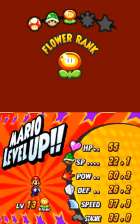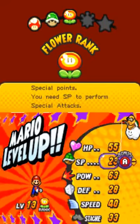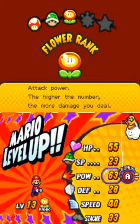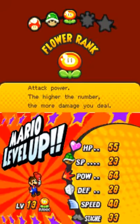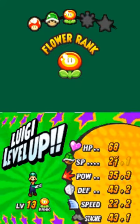Level 13! Oh wow, I didn't realize we got Flower Rank from level 11. I guess it's every five levels or so. We're going for power on Mario — that's fine. It seems to be a little less in your favor in this game compared to Partners in Time and some of the other ones. And we're going defense for Luigi.